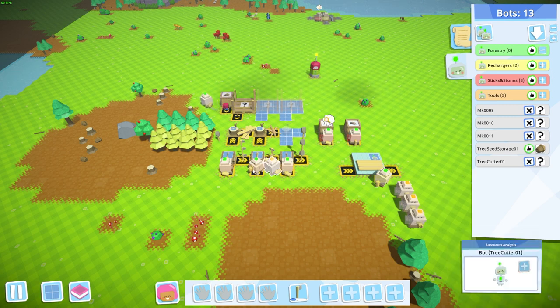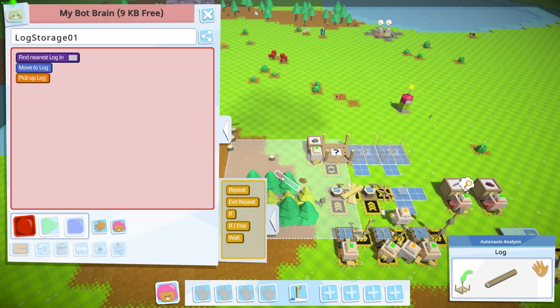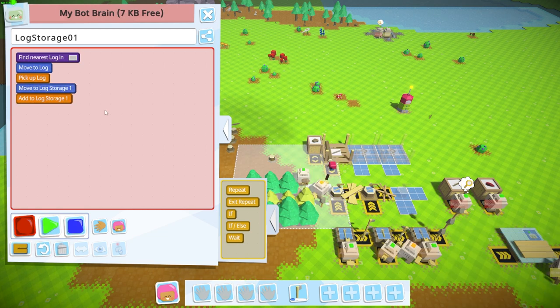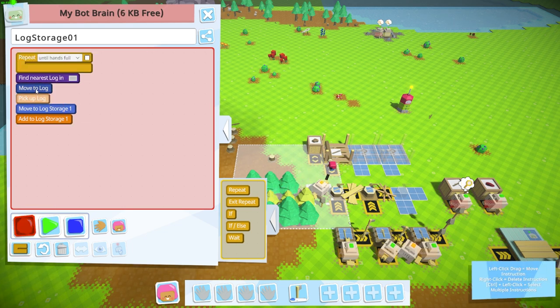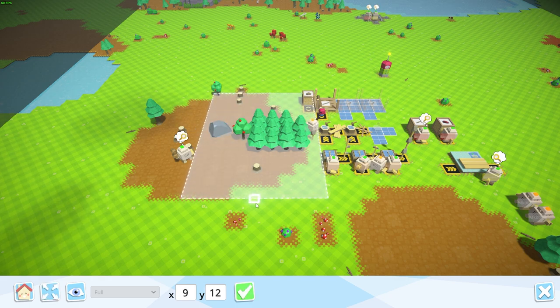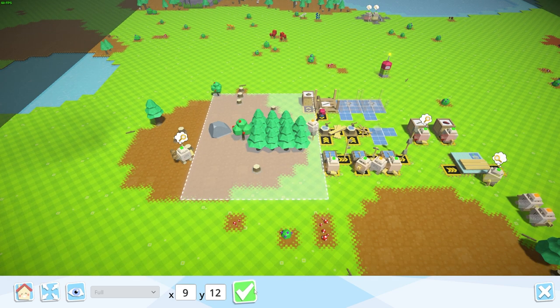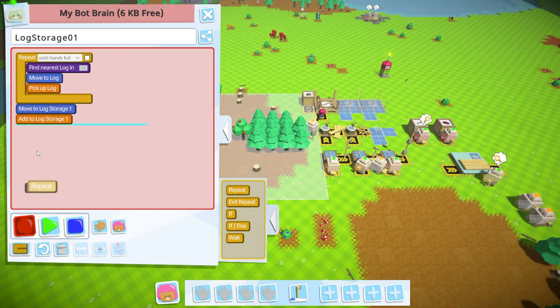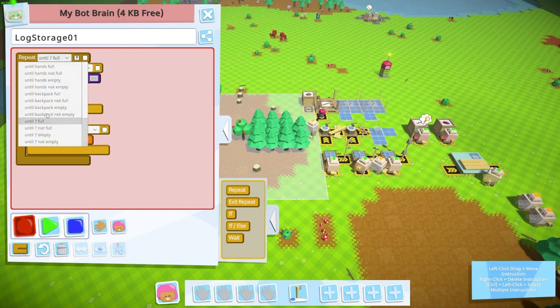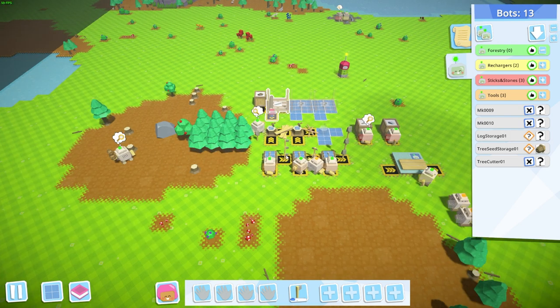Next, let's program the log storage bot. In a radius it picks up logs until its hands are full — we expand the radius to cover the cutting area and one tile above it, since logs can sometimes fall outside the cutting area. It then moves to log storage, empties its hands, and adds to log storage, doing that until log storage is filled, then forever.